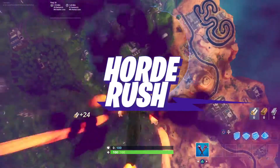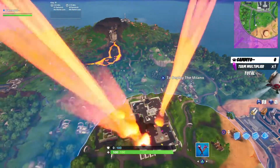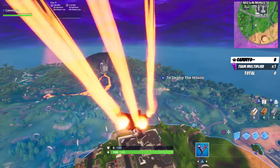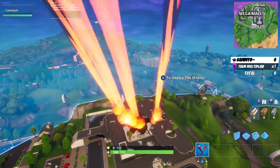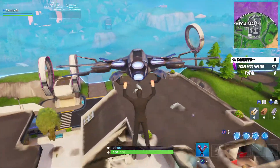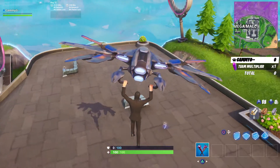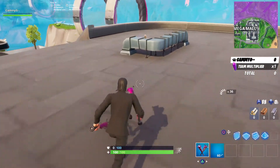I've just dropped - Megamall's pretty decent place to drop actually because there's a lot of loot here. Let's go straight to the edge because the circle's going to move in. That is some nice texture loading there from the game. Vector - I bet that'd be good against them.